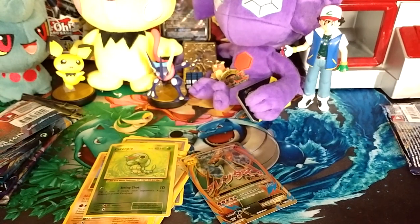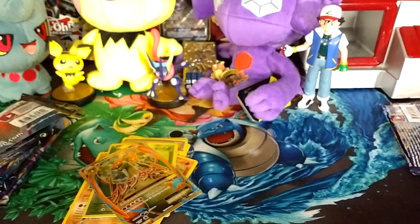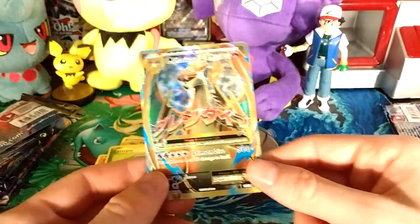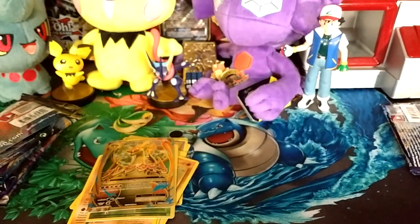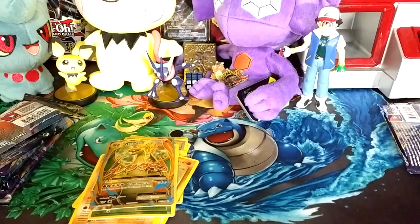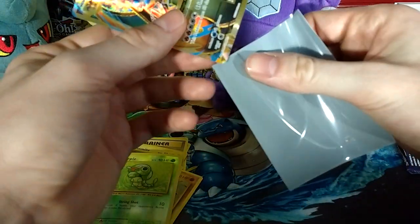Holy shit! The only X and Y pack I can recall opening and the first one I pull is the M Charizard EX. Holy damn — I wonder how much this goes for. For those of you who saw it, I accidentally saw the code card and knew I was getting something good, but I didn't expect it to be Charizard. That is beautiful — it's going into a top loader immediately.